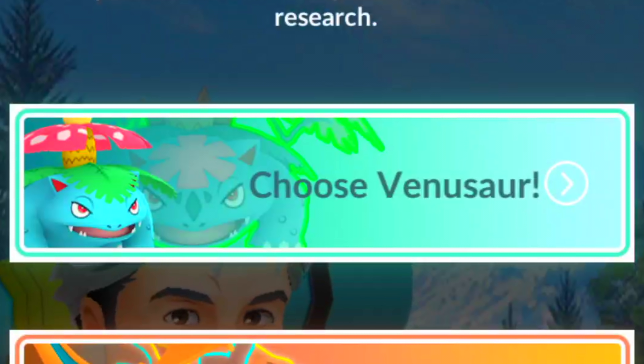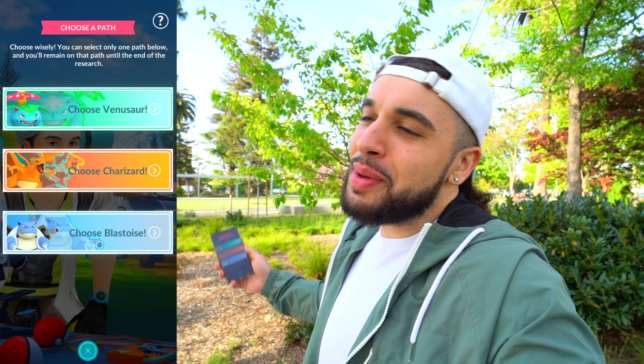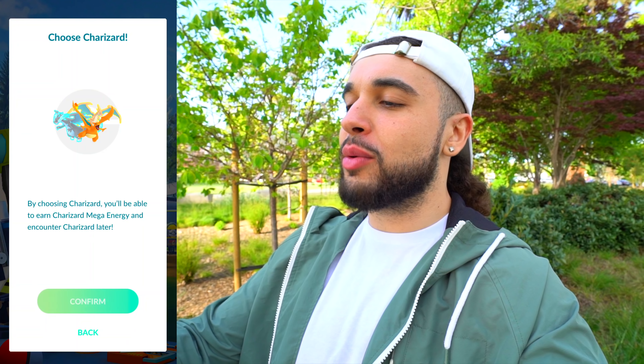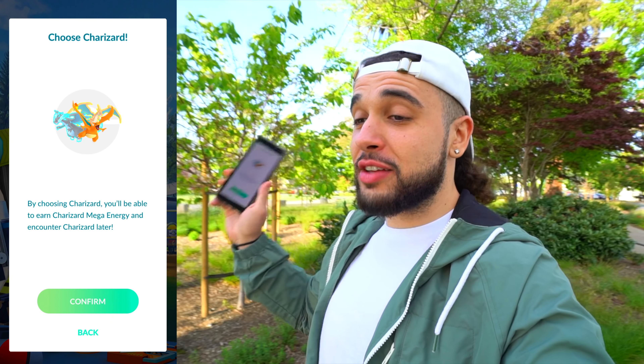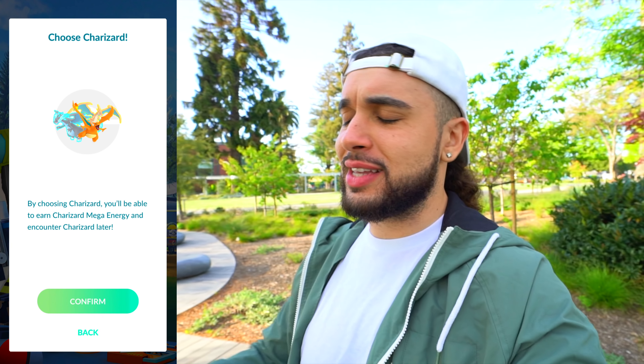From here I can choose a path — either the Venusaur path, the Charizard path, or the Blastoise path. Let me know in the comments which path you choose. You know which path I'm going to choose — this is my favorite Pokemon of all time. We're going to be choosing the Charizard path, and from this path we'll be able to earn Charizard Mega Energy and encounter Charizard later. I love me some Mega Energy for Charizard. He's one of the greatest Megas out.